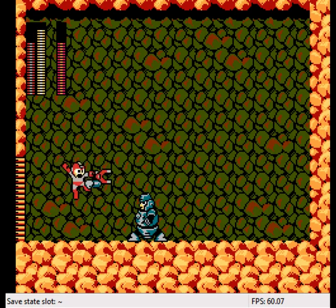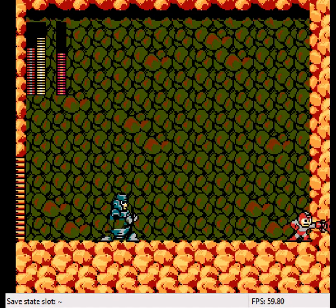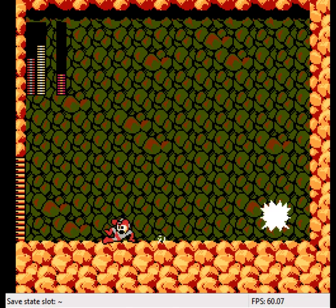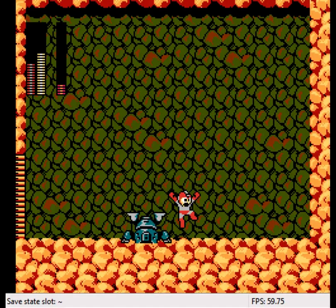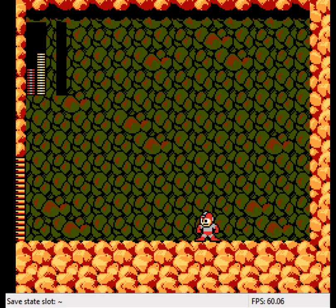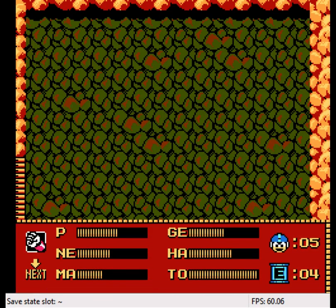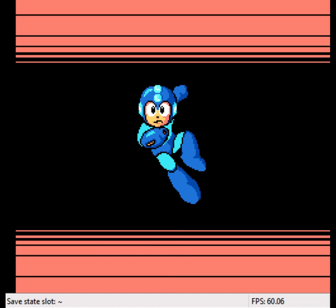Whatever you do, don't get jumped on by Hard Man. The further over you are to the side, the better, because his fists will fly off-screen instead of homing back in towards you. That was close — fortunately, that was even closer. And Hard Man is down. For defeating Hard Man, we get the Hard Knuckle. Maybe I'd come up with a corny joke here, but I already had seven of them. Hard Knuckle's just been beaten to the punch.